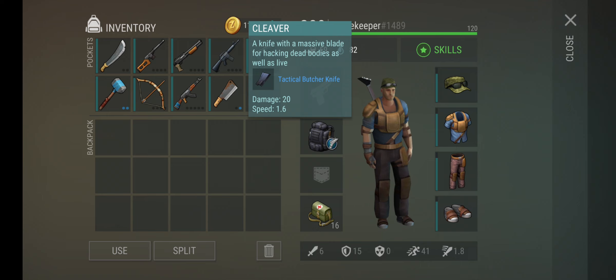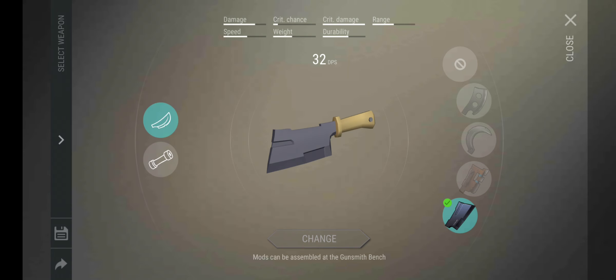Gray and blue mods are some of the easiest to get. If you get a green card open it, if you get a blue card open it. I wouldn't recommend at your current stage trading 10 green for blue. When you've got purple mods sorted out you can start going blue to purple. If you do PD and use guns, just exchange gray mods for green — you tend to get more gray mods than any others.